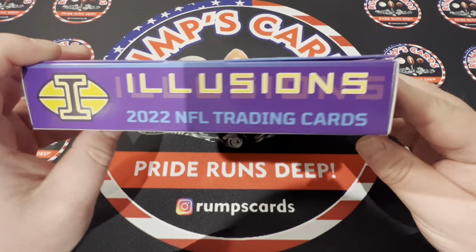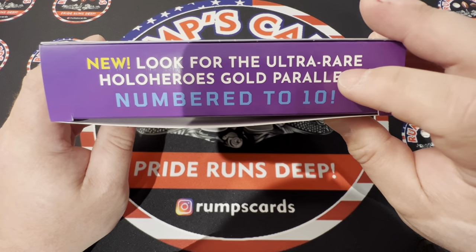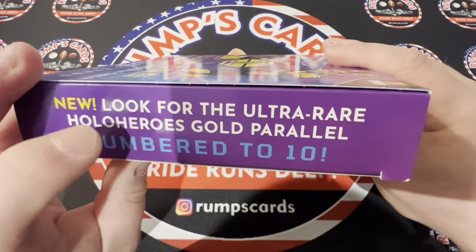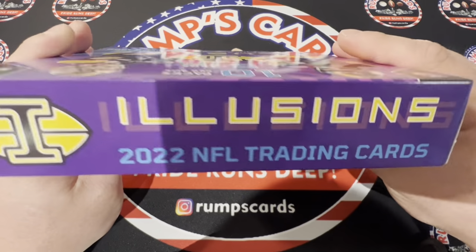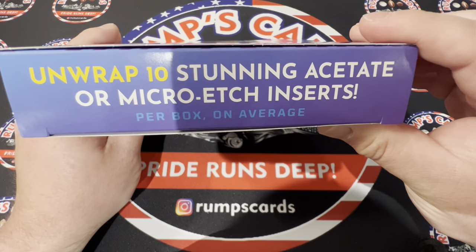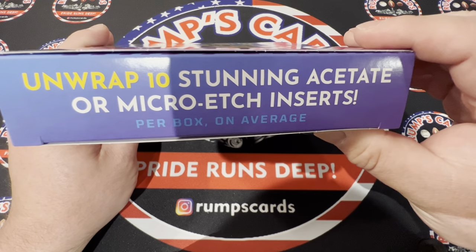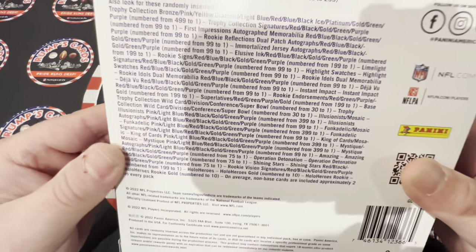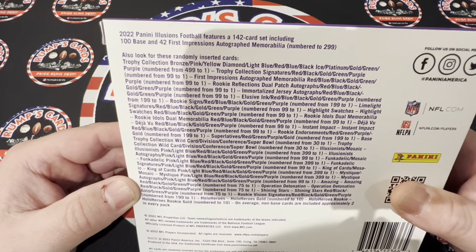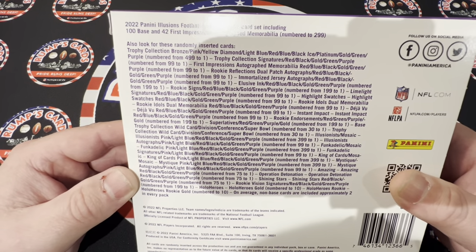So there's the box. We're looking for the Ultra Rare Hollow Heroes Gold Parallel — that's right, the case hit. They actually have it numbered this year also. We get 10 packs per box, 5 cards per pack. You find 3 autos and 2 mems per box on average. We unwrap 10 stunning acetate or micro etch inserts per box on average. There are 100 base cards and 42 First Impression autos — that's everything you could get.